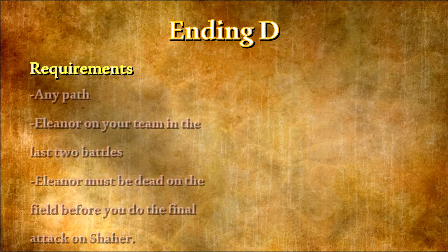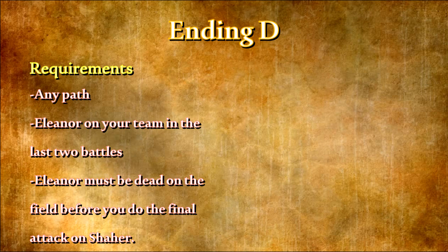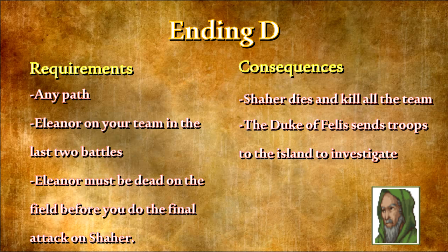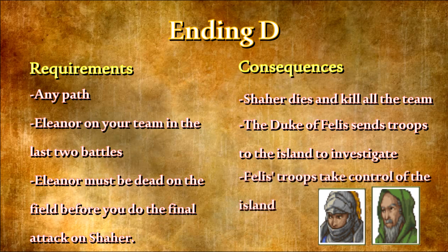Ending D — Requirements: To reach the D ending you can be on any path. You must have Eleanor on your team in the last two battles of the game and she must be dead before you can do the final attack on Char. Consequences: With Eleanor's death, no one sacrifices themselves to allow Char to safely ascend to the skies, so he explodes and kills everyone in the group who were in the battle. If you are on Path A, the Duke of Felis sends troops to the island upon learning of his son's death. There is a report of an earthquake in the mountains but no harm is done to anyone on the island. Felis troops arrive on Ovis and take control of the island from that moment on.